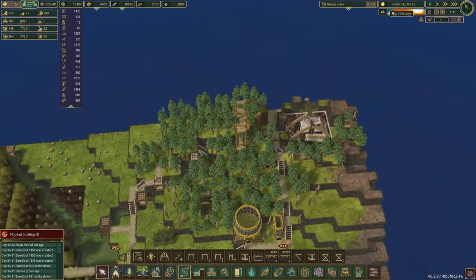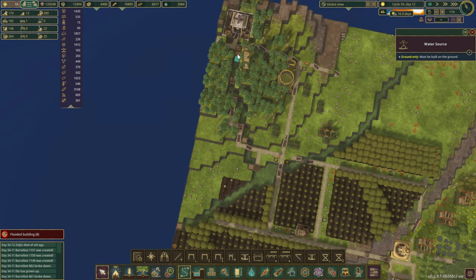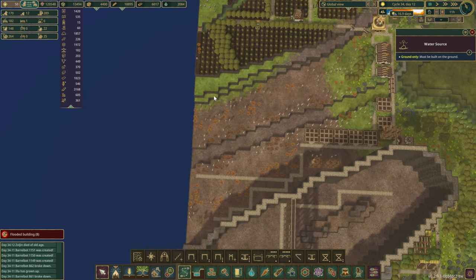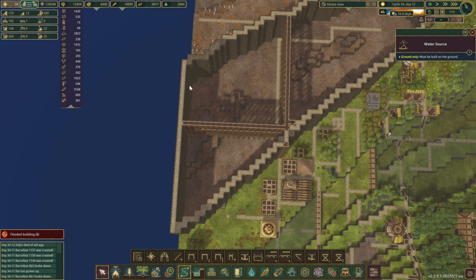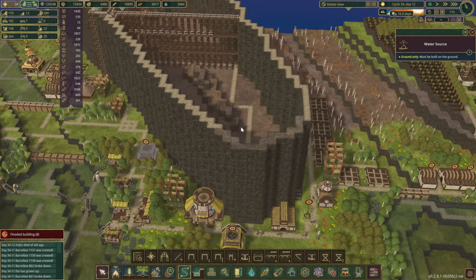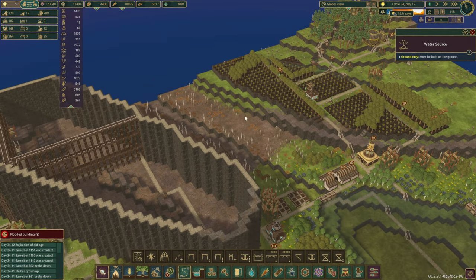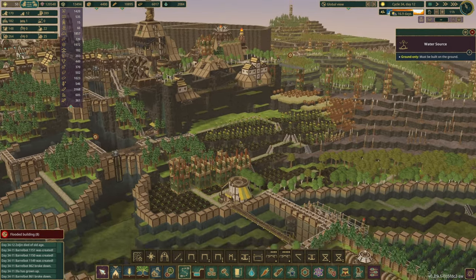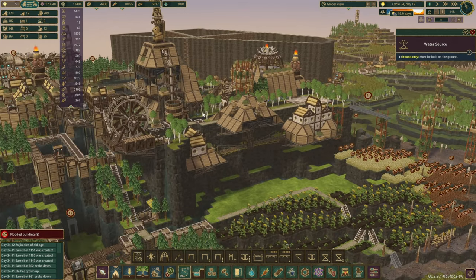We do have a solution though and that is the single water source that we have right here. So if we built some kind of a wall that runs along the edge of the map here and perhaps connecting up right at this corner here, we could fill up this whole mountain with water. It might look a little awkward but most of the time we actually spend around this area so we won't even notice it, so yeah why don't we do that.